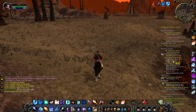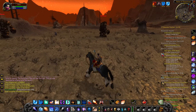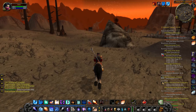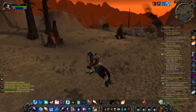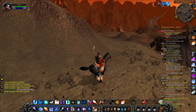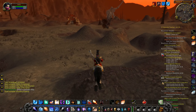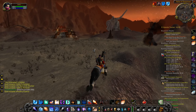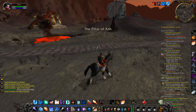Let's sneak past all of these imps here and get towards the main road. I want to explore a little bit more of this area before we start questing. Up ahead we see a really cool thing — there are all these Blackrock orcs around, but we also have a statue of Anduin Lothar, who is a really really important lore character. He is one of the most important characters from Warcraft 2, and a very important battle from Warcraft 2 took place in this zone.